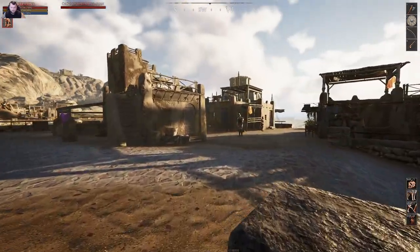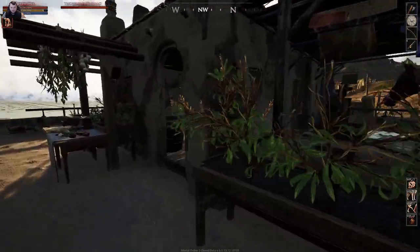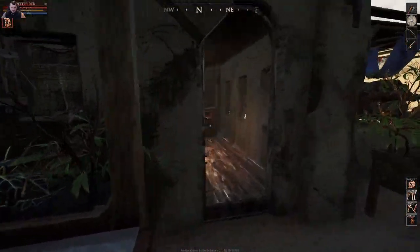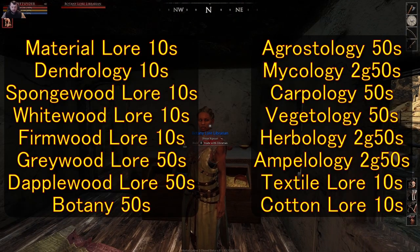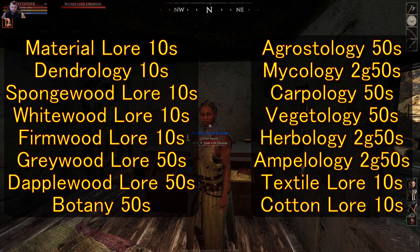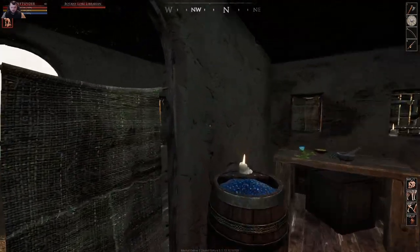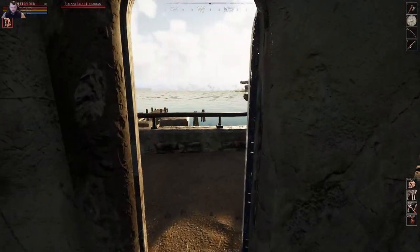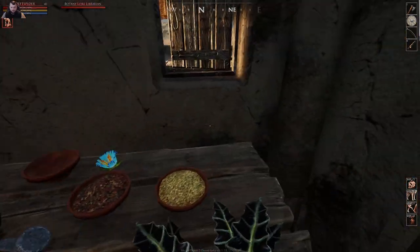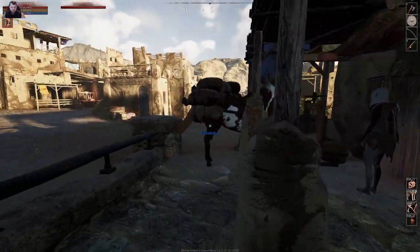Continuing down into the bottom part of the city, here you've got some more extraction tables for herbology and a botany lore librarian — I'll get that posted on screen from a screenshot. You can use this back door here. If you see these little sheet-looking cloth covers, you can walk through them to go through more doors. There's an extraction press back here on this little porch.